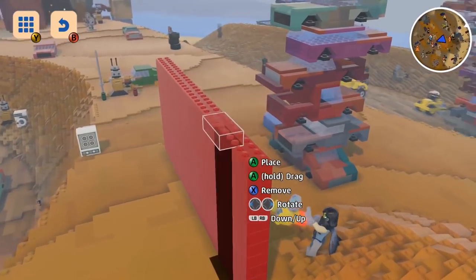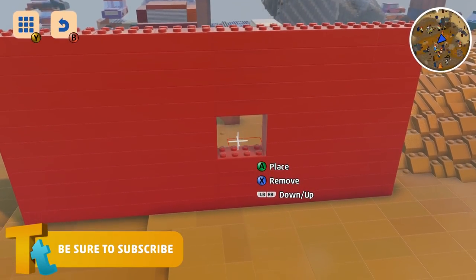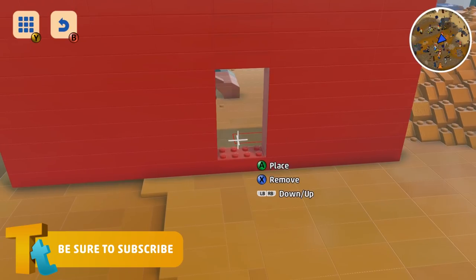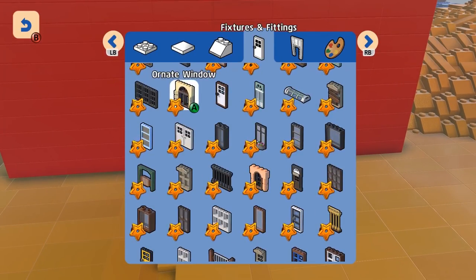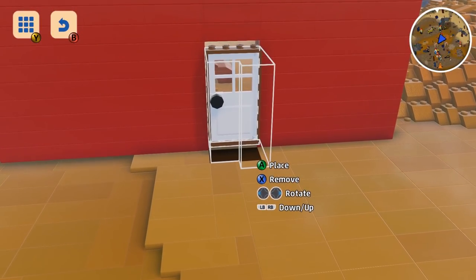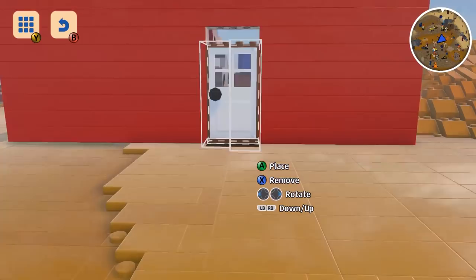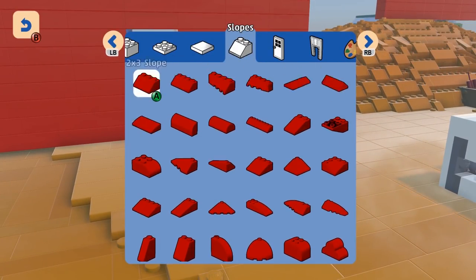Infinitely quicker. What a wonderful wall. You can then go in and clear out the gap where you want to put a door, windows, things like that. We've made that much, much quicker to do. Just giving a little extra precision to the tools that really needed it. Conventionally that would have taken a few minutes to put together.